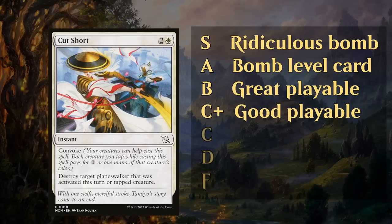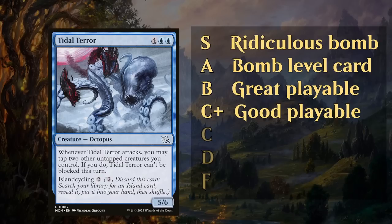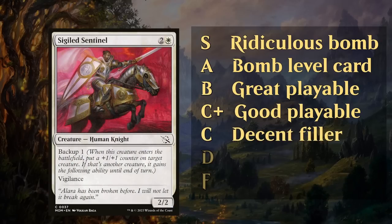Then we get to C-plus, which are good playables. Unlike B-level cards, C-plus removal spells are a bit more conditional — you might have to wait for a creature to be tapped or attacking, like Cut Short. These are still cards you're happy to add to your deck, and you're unlikely to cut them from your sealed or draft deck. Another example: Tidal Terror is a flexible creature that can be cycled early and has a bit more utility. C-grade cards are decent filler but can get cut depending on synergy — for instance, a sentinel was a knight, so if you're a knight deck you prefer it, otherwise it may get cut.